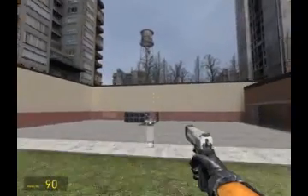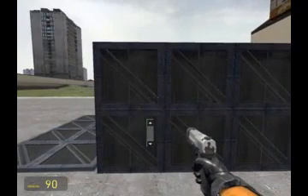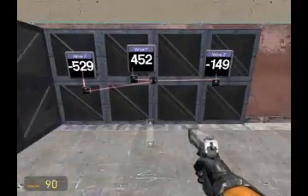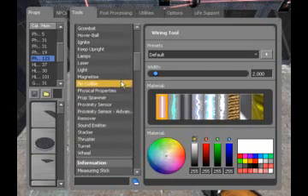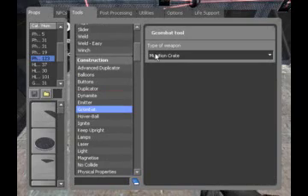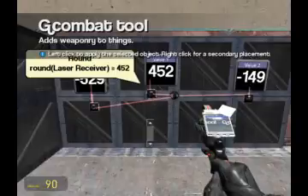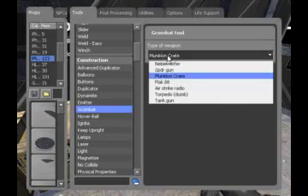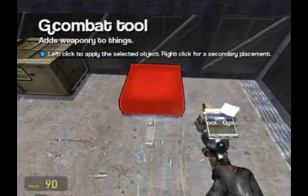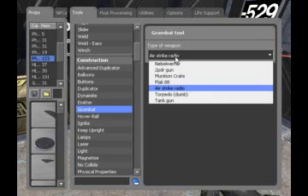Okay, let's go back. And those are the coordinates of the target: X, Y, and Z. We are going to get our G-Combat on. If you don't have G-Combat, go get it from garriesmod.org. We're going to start with a munition crate — I'm going to use two munition crates just so I can bomb a whole bunch. And then we need an enemy and an airstrike radio, which is colored red for some reason. Didn't quite understand that, nor will I probably ever.